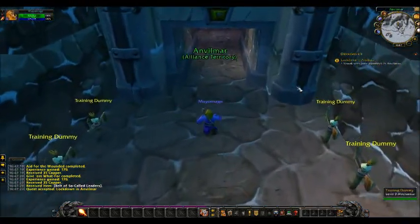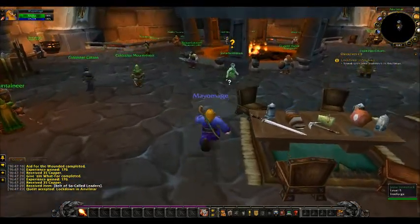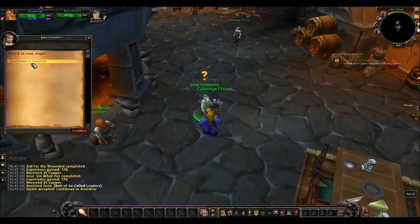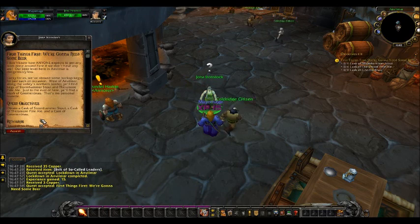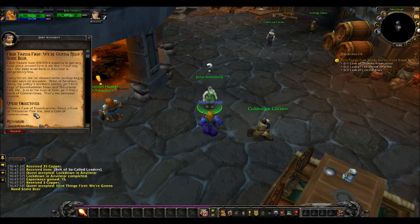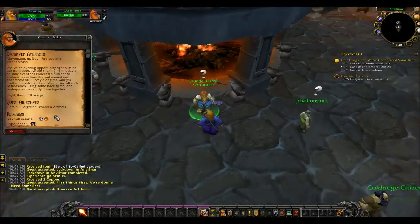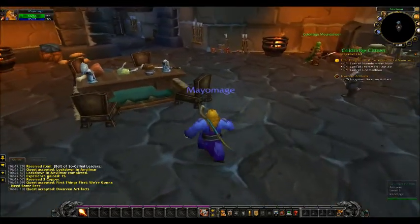Jonah Ironstock will be here and she walks around the room, so don't worry if you can't find her. The quest objectives are: obtain a cask of Stormhammer Stout, a cask of Theramore Pale Ale, and a cask of Gnome Brew. There's also a quest from Grundle Harkin to obtain five forgotten dwarven artifacts.